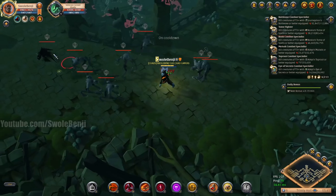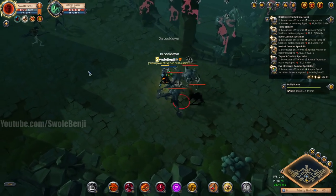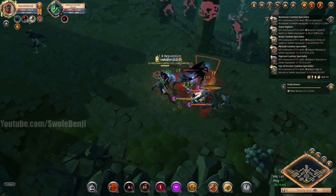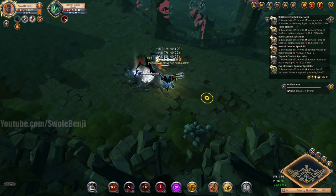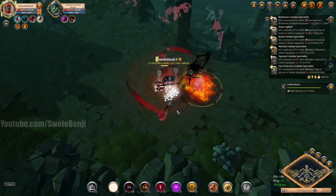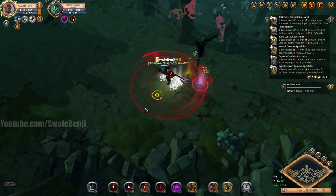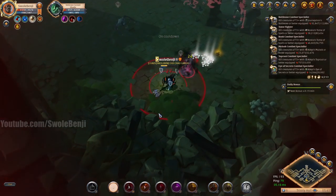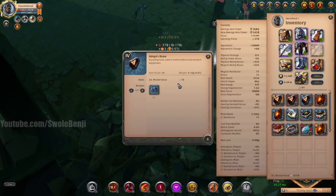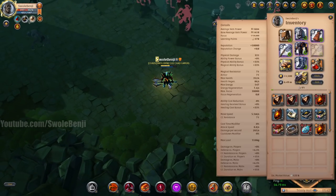These ghosts like to suck your mana dry, so they're kind of a pain. I'm just gonna kill this one quick because it's gonna start mana leeching — when you kill it you get your mana back, which is a cool thing. Once I dump my cape on it, it's pretty much dead. The biggest pull is up ahead, so don't click off the video yet — I want to show you the big juicy pull.